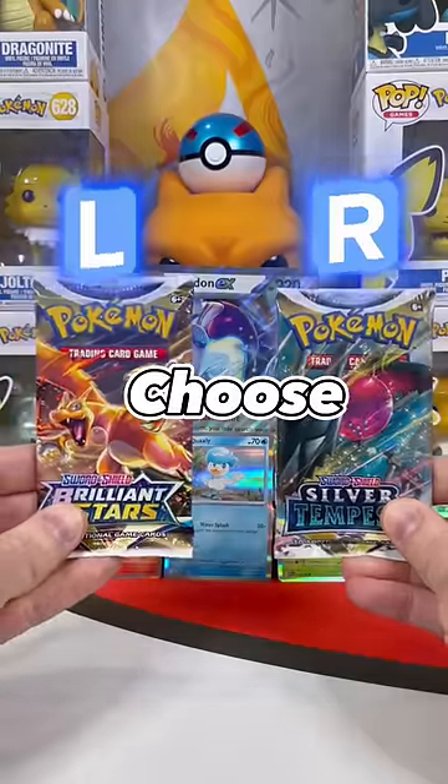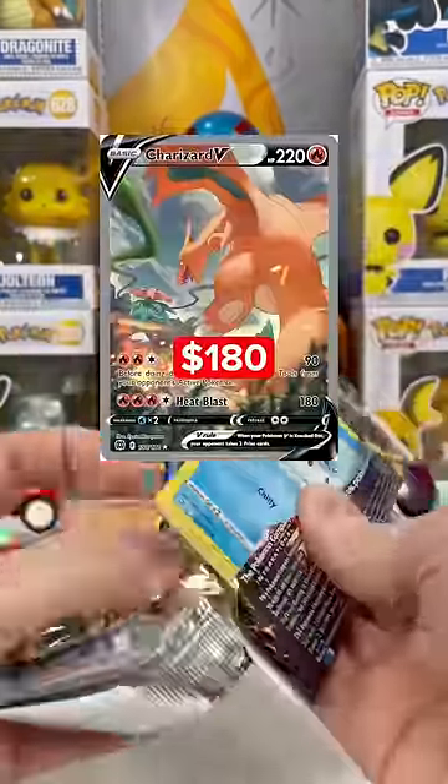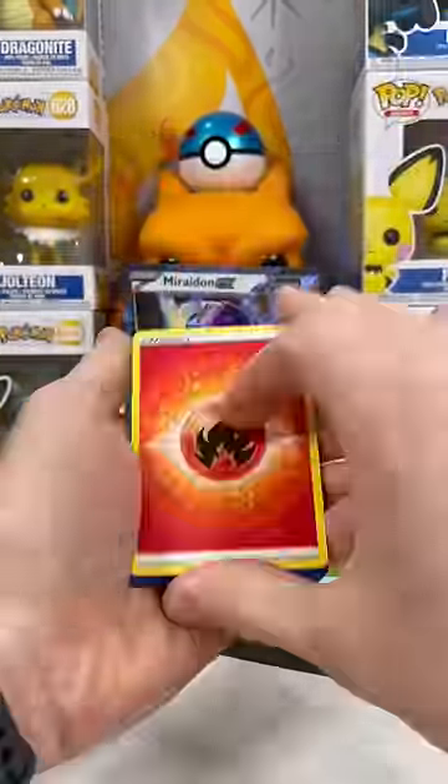Choose the right pack or the left. If you went left, I'm guessing you're team Charizard. Have you pulled that card yet? Let's flip that energy — Flamethrower!